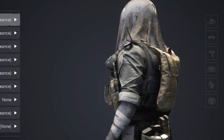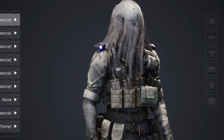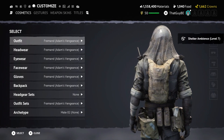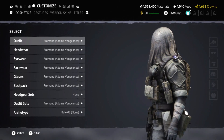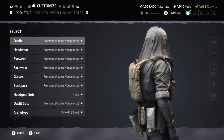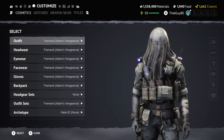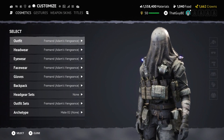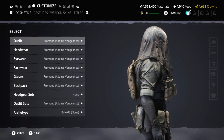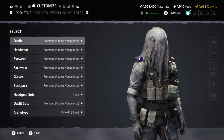I believe the Frogman outfit is the 60-dollar outfit — I ended up getting it free as a video partner, but I wanted to leave it at the end since not everybody will have access to it. In my opinion it is definitely worth what you pay for, especially with the crowns and other things you get. This is a full outfit set and definitely one of my top two favorites — it's just top tier, right up there with the Outlander outfit.